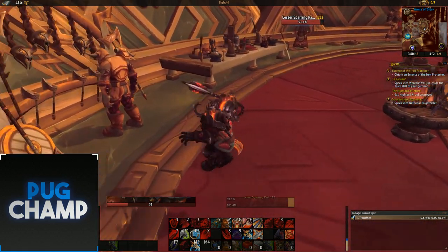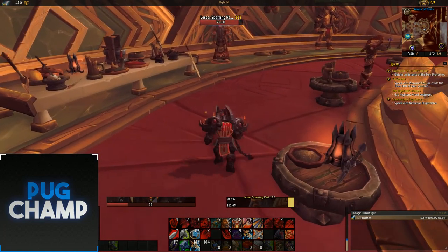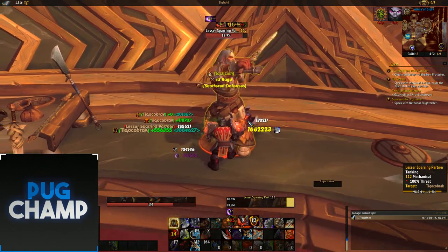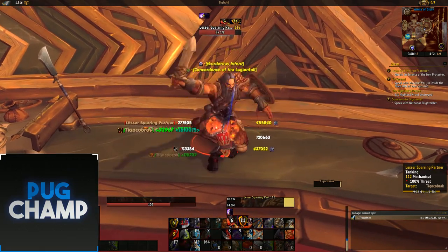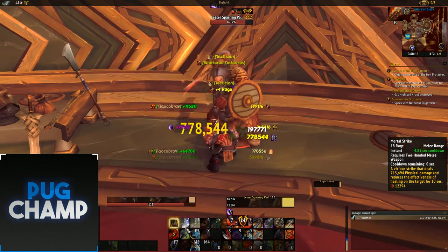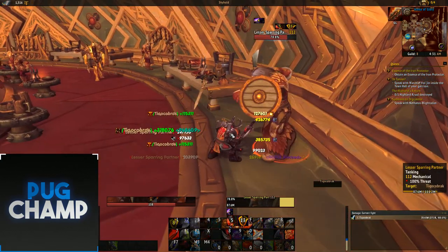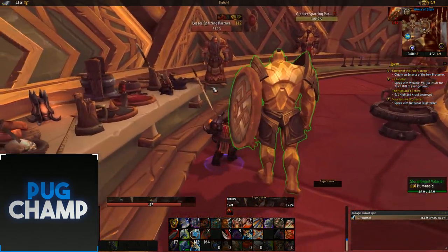First I'll be showing off the single target talents and rotation. The way Arms works is you use your Colosssal Smash to make your target take more damage. The main thing is keeping Colosssal Smash on your target at all times, using Mortal Strike when it's on cooldown, and slamming to spend your rage. That's basically the gist of Arms Warrior.